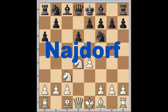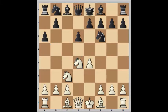Named after Polish-Argentine grandmaster Miguel Najdorf. A6 keeps white's knight and bishop off of b5, and it prepares for a future b5 pawn push by black. White often castles queenside in Sicilian games, so a queenside attack is a common theme for black in such positions.